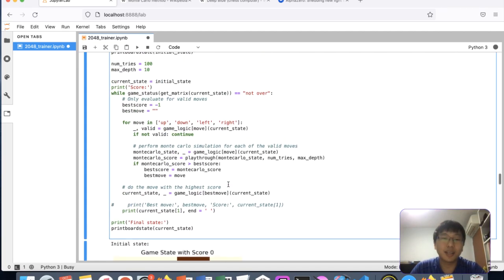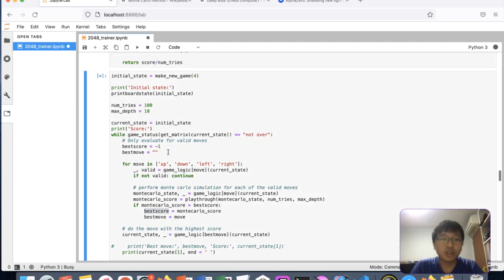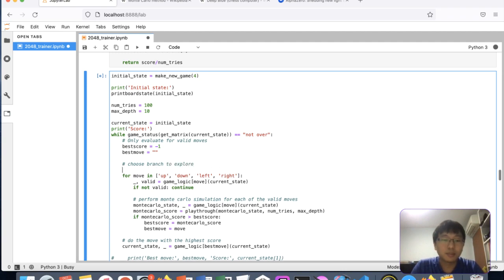One improvement I can think of is Monte Carlo Tree Search, where rather than 100 trials on the same branch equally, you choose which branch to explore based on a score. You choose based on current average reward plus an exploration term — if you haven't explored a branch for a long time, your exploration term is very large. This explore-exploit optimization means with, say, 400 total tries you prioritize the more promising branches to look deeper into.